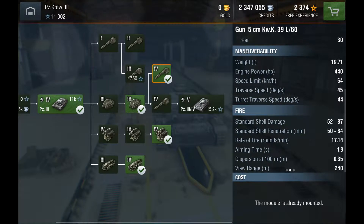No one cares about the weight or engine power. Speed limit: 64 kilometers an hour. You heard that correctly — 64. That is amazing. Traverse speed, 45, also quite good. Turret traverse speed, 44.